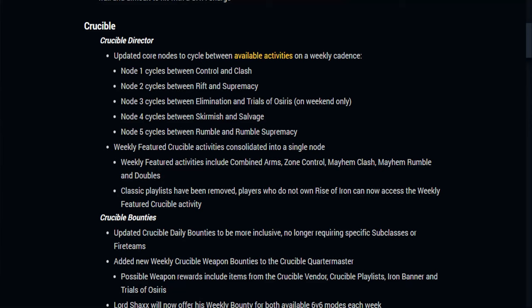For the Crucible Director, they've updated the core nodes to cycle between available activities on a weekly cadence, centralizing the Crucible population. The weekly featured activity will include Combined Arms, Zone Control, Mayhem Clash, Mayhem Rumble, and Doubles. The Classic playlist has been removed, which makes me a little sad — every now and again I liked going in and playing on year one maps. Players who don't own Rise of Iron can now access the weekly featured Crucible activity.